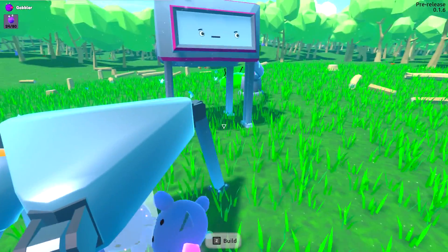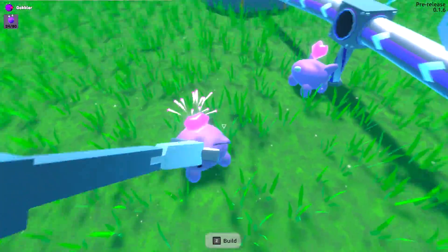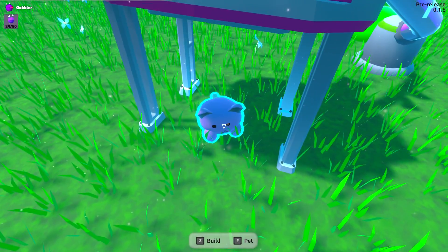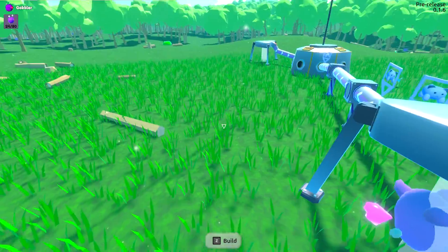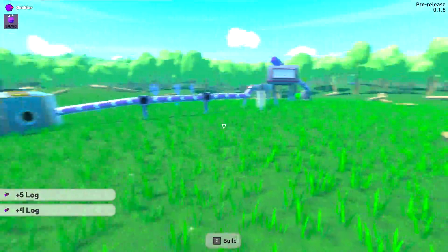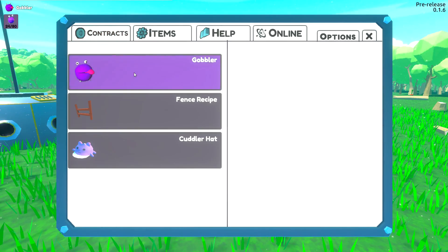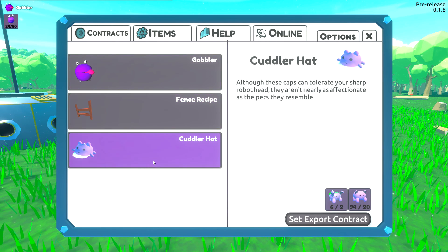We got to probably make a gate and keep some of them in one area so they don't go crazy and run away - that's a lot of work. As soon as they get sucked in here they get all scared. This guy has no idea what he wants to do - he's happy! When you're happy and you know it, you get sucked up! So that somewhat worked. Let's look at contracts - the gobblers, we're still kind of very low on that.